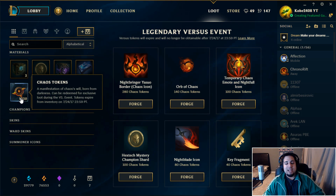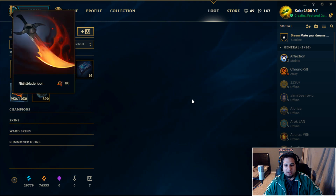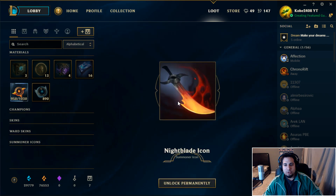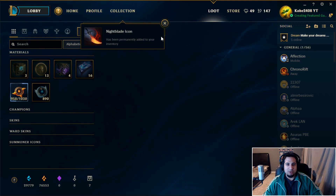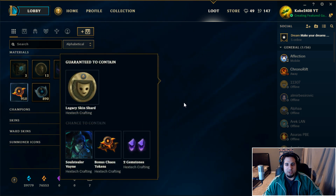I have about 1000 chaos tokens. Let's forge this night blade icon - that looks dope as hell. It's been permanently added to inventory, sick! Let's forge a bunch more.